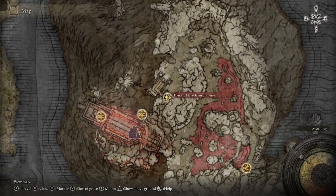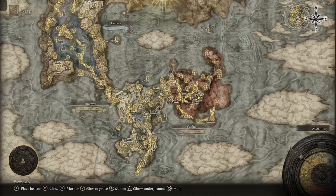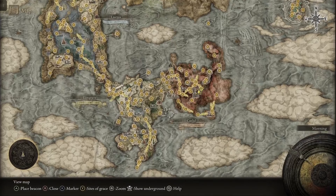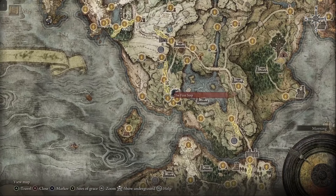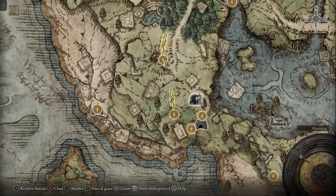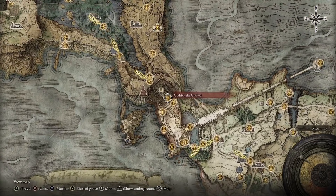This is where I am on the map — the Dynasty Mausoleum Entrance Site of Grace. This is where you want to go to start the whole route that I showed you in this video. If you don't know how to get here, you have to come over to the First Step, located right here. On this hill there will be a note that starts White Mask Varre's questline. You need to complete that questline in order to get to this location, but before that questline is available, you will have to kill Godrick the Grafted.